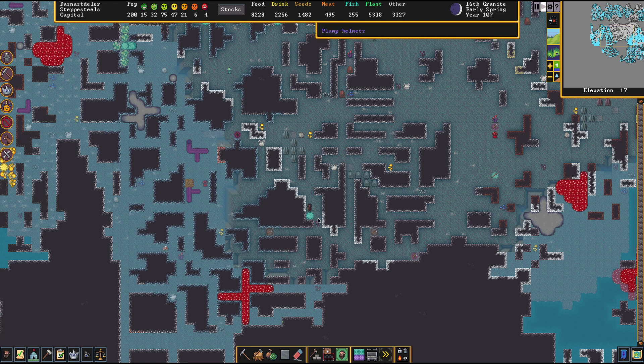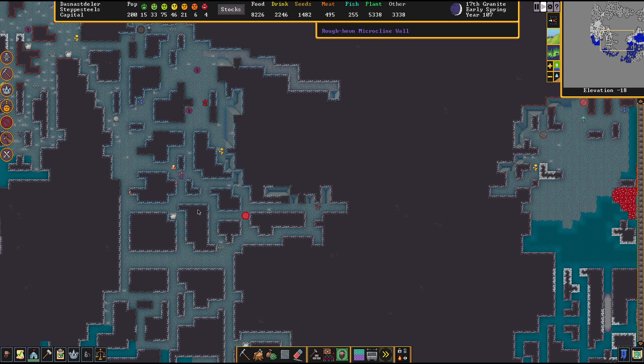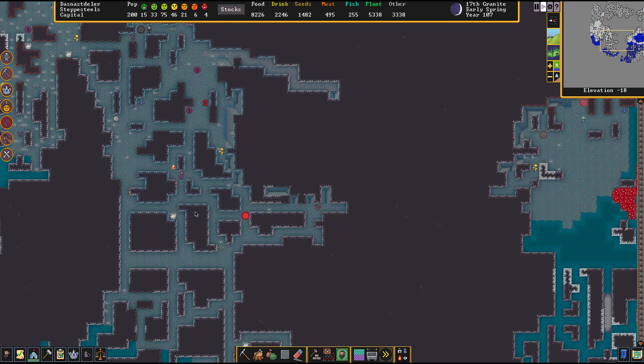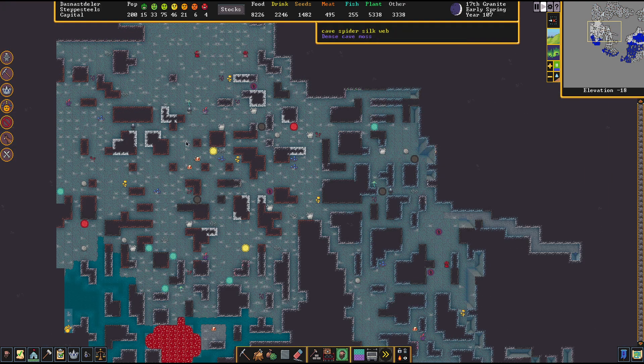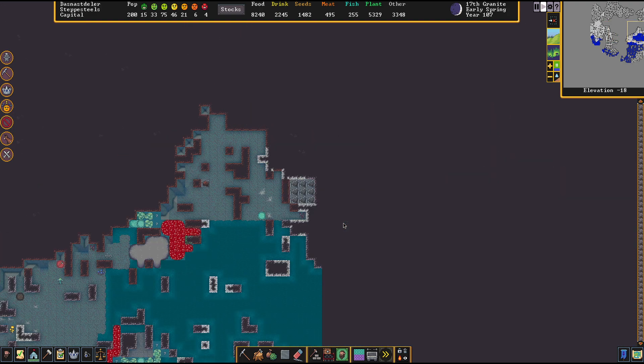I wonder if more skilled woodcutters produce more logs when the trees are felled. Spore tree logs, spore tree trunk, black cap. Shouldn't be too much from that one. What's this — is this a giant? No, that's just regular cave spiders. Very interesting. Should perhaps set up some looms.